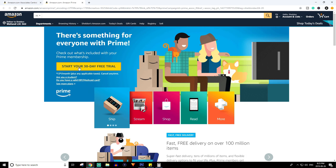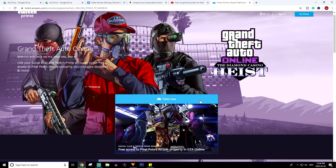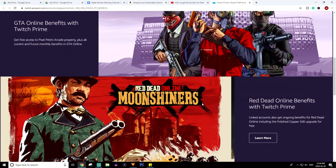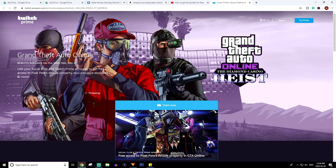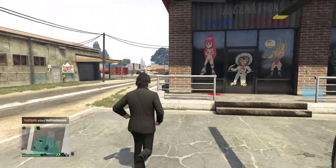Once you've linked everything, you can get certain vehicles for up to 80% off — right now the Rhino tank is available for just $300,000. More importantly, Pete's Arcade is currently 100% free with Twitch Prime. Getting the arcade for free is a great idea as a beginner because you can then start the casino heist from it, which pays out a couple million dollars per person — money you don't even have to spend anything on.